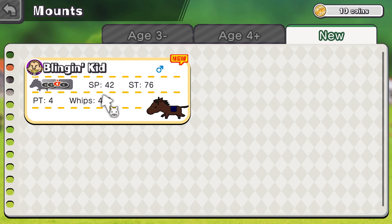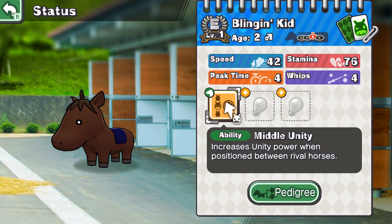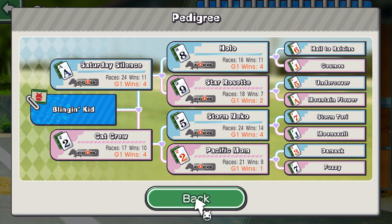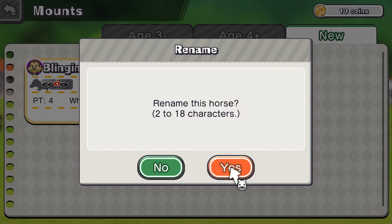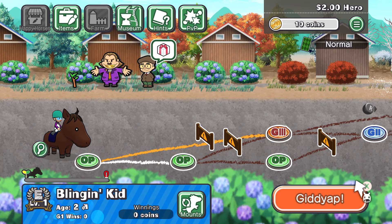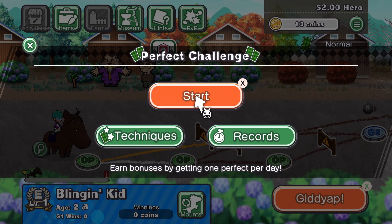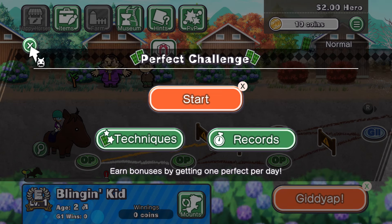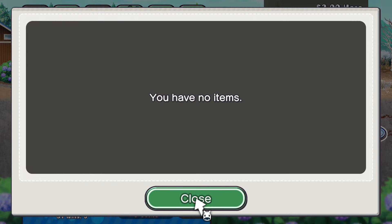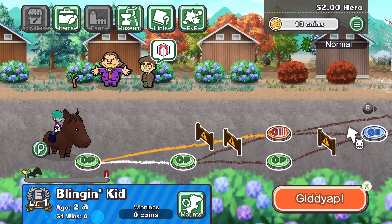Looks like I have to take Blingin' Kid — middle Unity, not bad. I like to keep the horse names as they are, some of them are funny. This is kind of the main menu area. There's a little challenge — 'Get a gift by earning a perfect score per day.' There's also PVP, which is kind of crazy to have in this game. And there's a museum where you can try out all the trophies you've won and horses you've ridden.